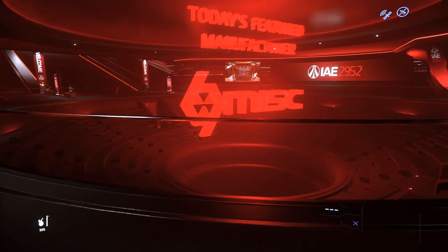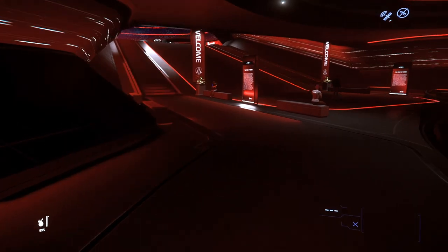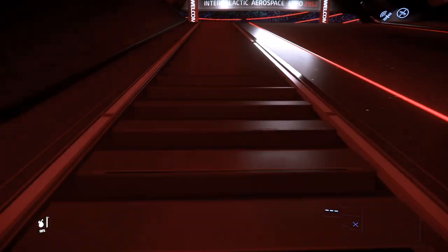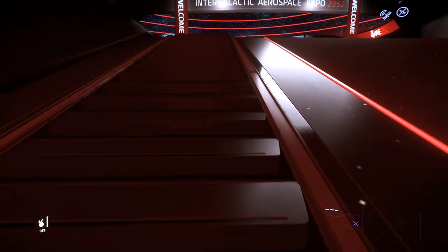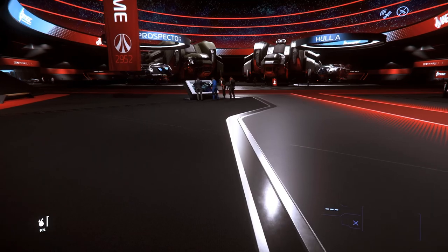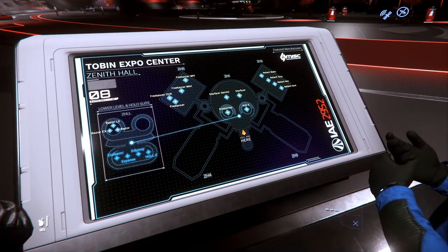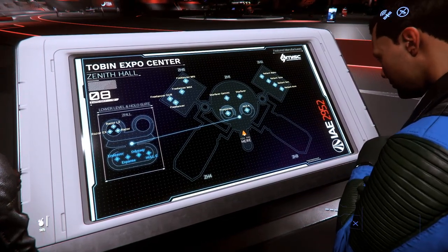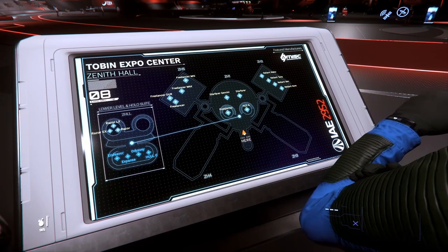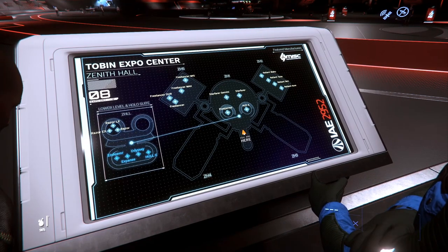Welcome to MISC Day! MISC is one of my favorite manufacturers for utility — I have the Prospector and I hope to have a few more ships shortly. Let's head up to the showroom floor and check it out. We're in three halls on the lower level: in the main hall we've got the Starfarer, the Starfarer Gemini, the Prospector, and the Hull A. In Zenith Hall 2 we have the Reliant Series, and in Zenith Hall 5 we've got the Freelancer Series.